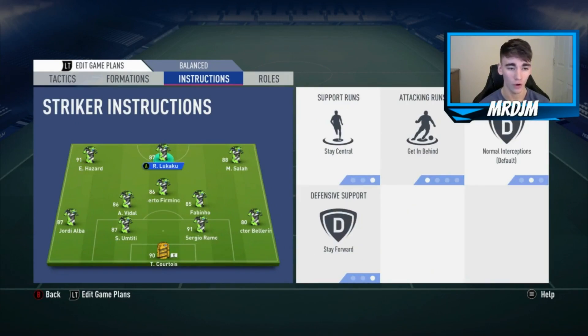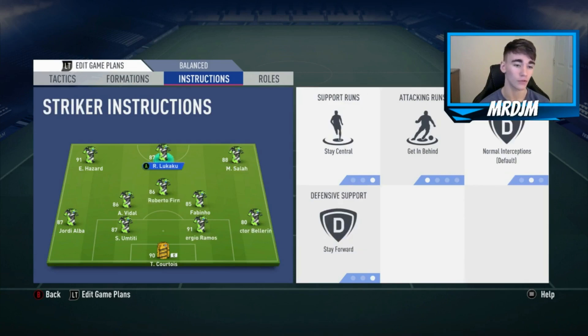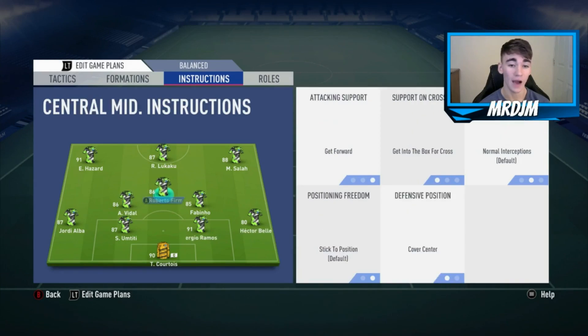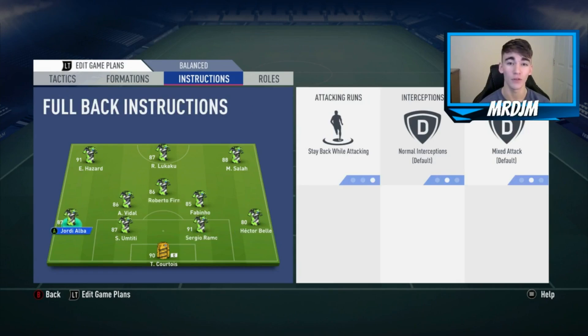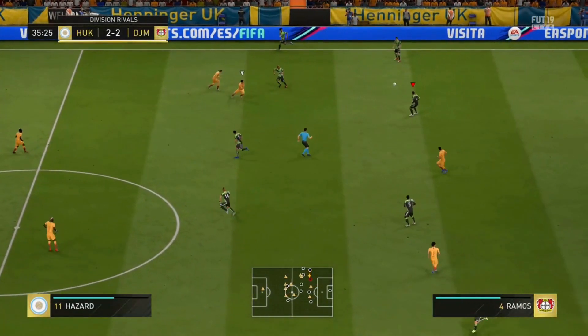For player instructions: I'd tell Hazard to stay forward, cut inside, get in behind, and get into the box for crosses. For Lukaku: stay central, get in behind, stay forward. For Salah: stay forward, cut inside, get in behind, get into the box for crosses. For Firmino: get forward, get into the box for crosses, and cover the center. For Vidal and Fabinho: cut passes, stay back while attacking, and cover the center. I also told my full backs to stay back.